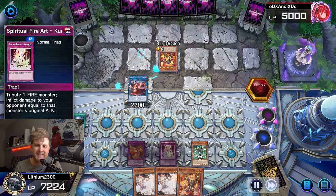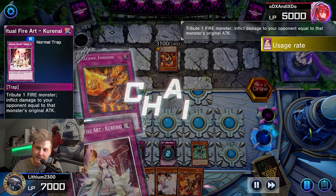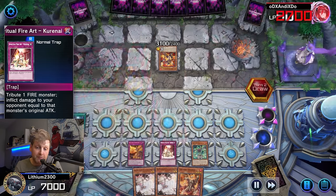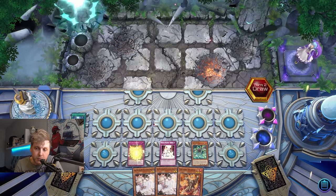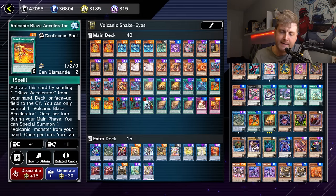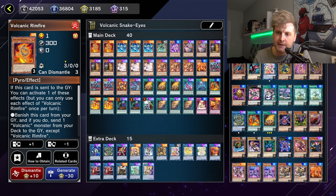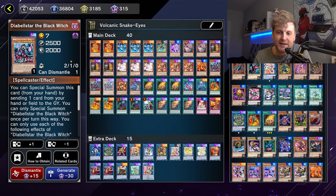Ranked players are letting you go first more than usual, thinking they're relatively safe — but that's not the case. It's really cool and fairly consistent. Looking at the deck list, it does the job really well. You're playing double Called by the Grave and Crossout. Draw spells are obviously hard to run because of the multiple searches, but in a Maxx C format where you can still go for an FTK through Maxx C, it's strong.